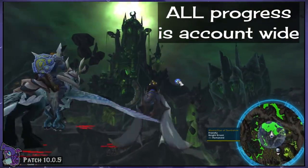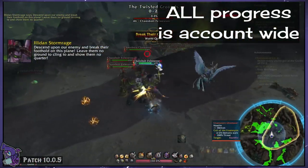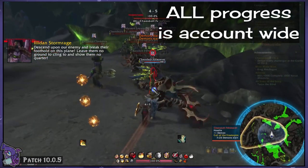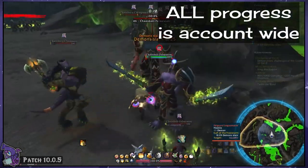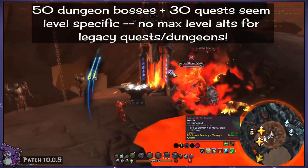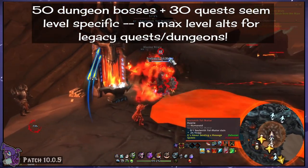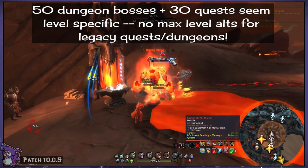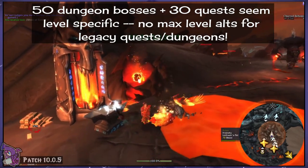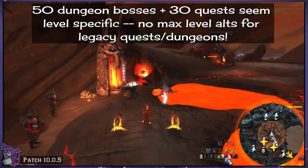This entire thing is also completely account-wide, meaning both progress on your points bar and progress on individual activities should count if you swap alts. Doing so could even benefit you as there are some activities that could be done easier on those alts. The 50 dungeon bosses and 30 quests are an example of this. Most current expansion quests and world quests will count for the quest activity, and current expansion dungeons of any difficulty will count for the dungeon activity. But legacy quests and legacy dungeons will not count if you are max level. Lower level alts can help with these if you want to do those two activities specifically.